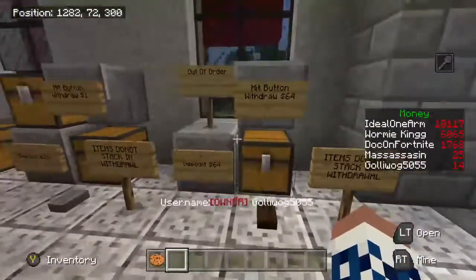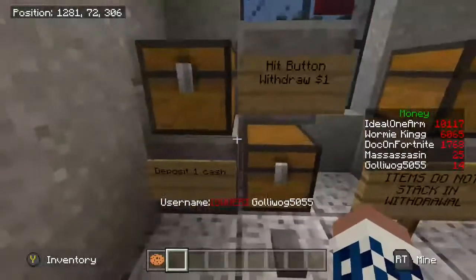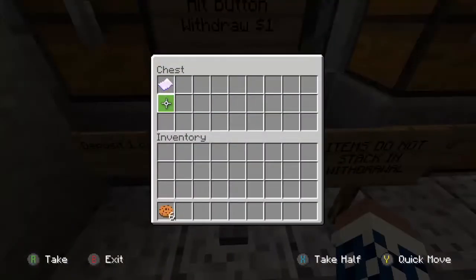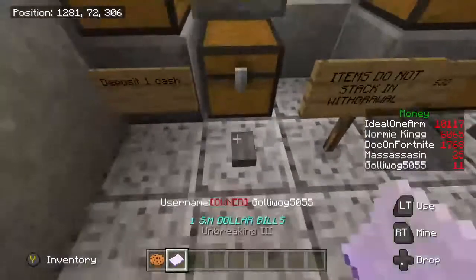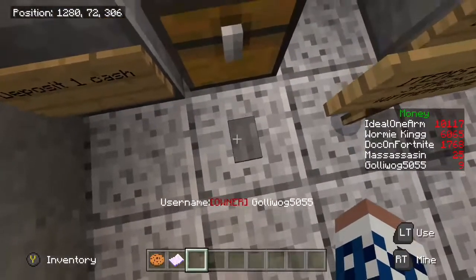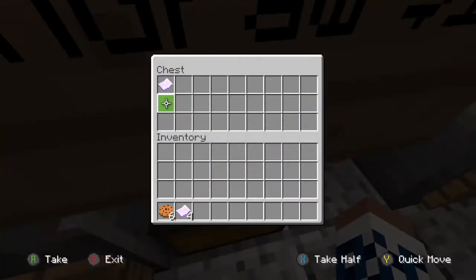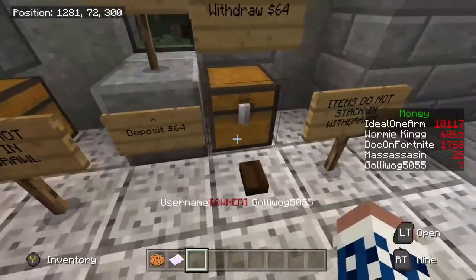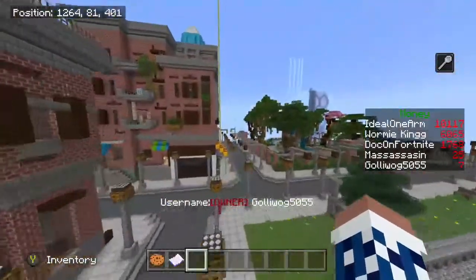To use the grocery store you currently need cash. I've only got fourteen dollars, so I'm going to withdraw one dollar at a time — click the button once only, and it gives you one dollar. Click it again and you get another. Do not spam this button; it'll only stack one withdrawal. If you had more money, you could withdraw 32 or 64 dollars at once, but for now we're doing one at a time.